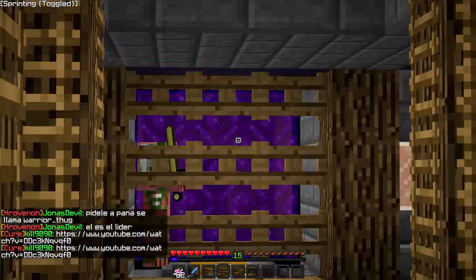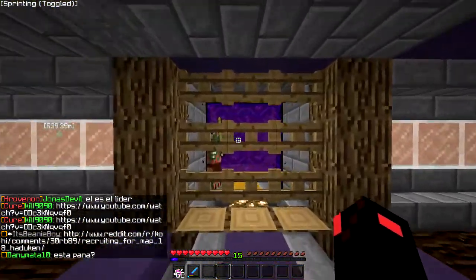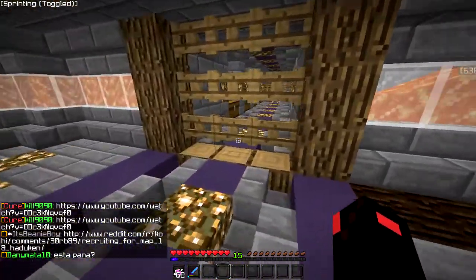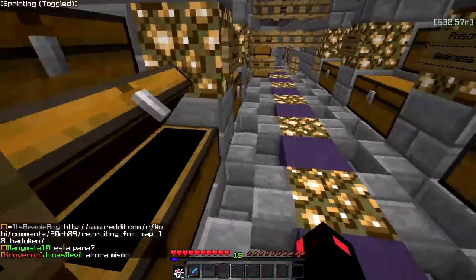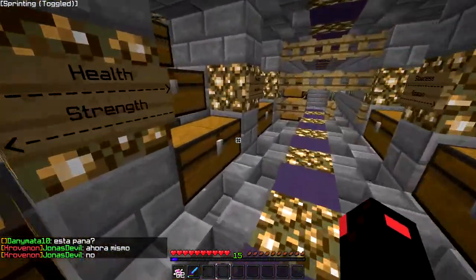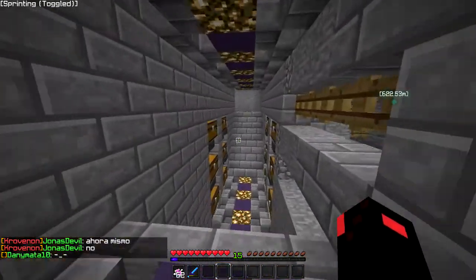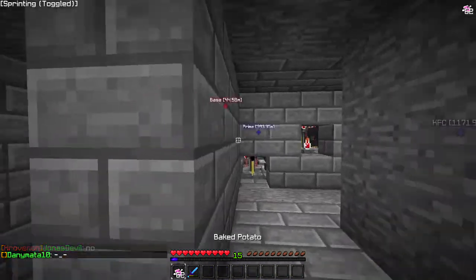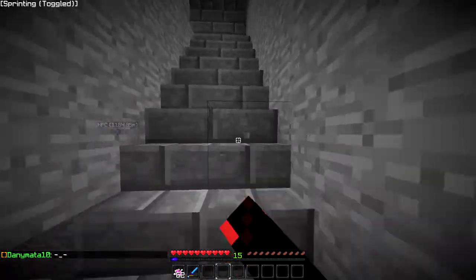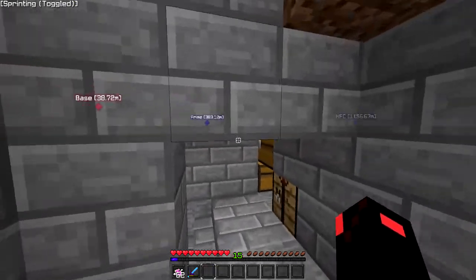Leaving the farm, over here we have the nether portal, so you can just hop on across there. Over here is the pot room — we got all our potions and goodies and whatnot. We got to brew a little bit. Down here the right side is inactive, there's nothing over there. Over here we got our double auto brewers — that's our setup for brewing.